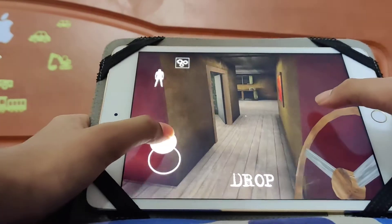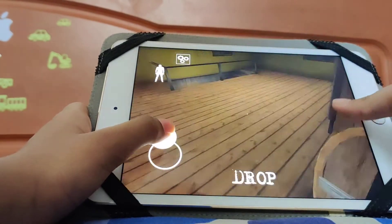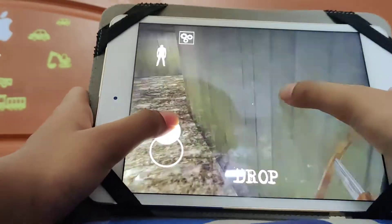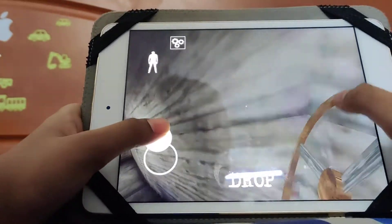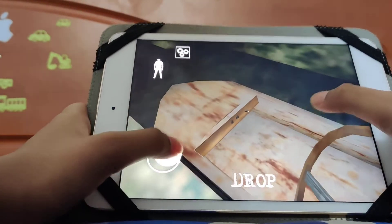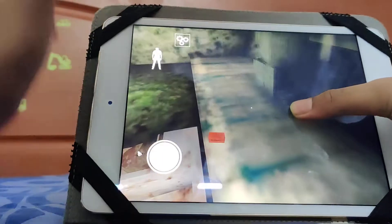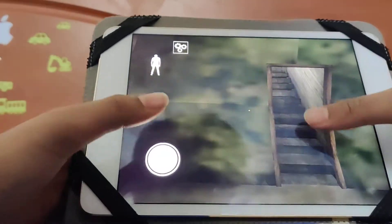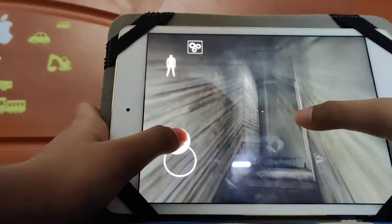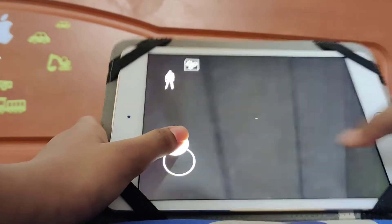Boat steering wheel — yeah, we need a steering wheel. Over here, yep. The only things we need now are a boat key and a padlock key — that's all. We almost finished the game!